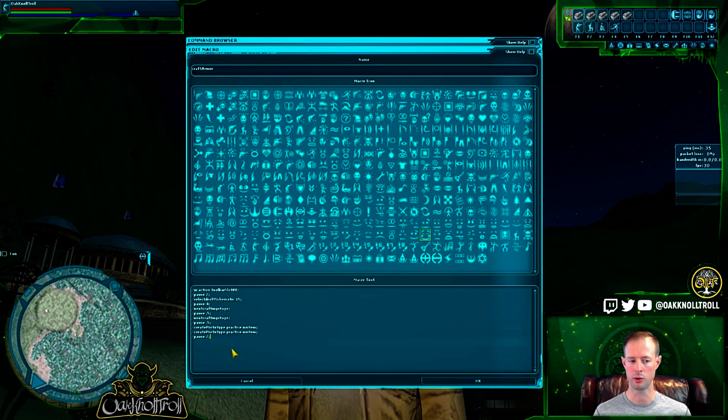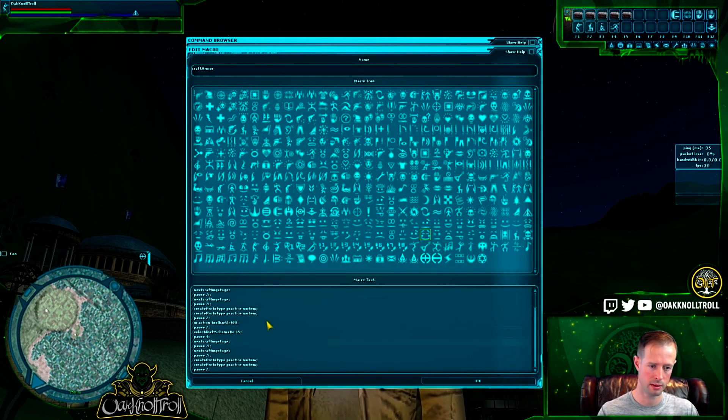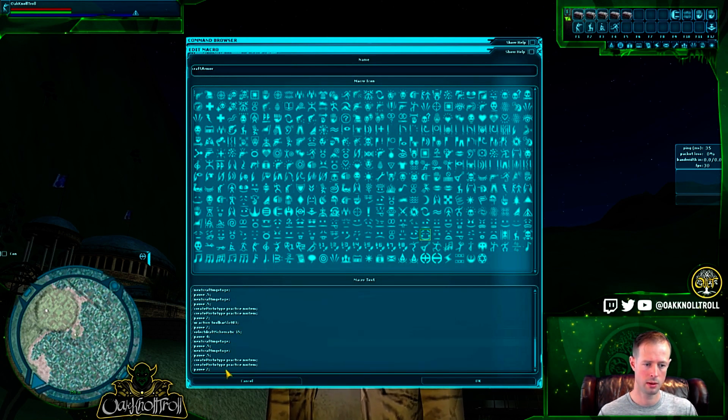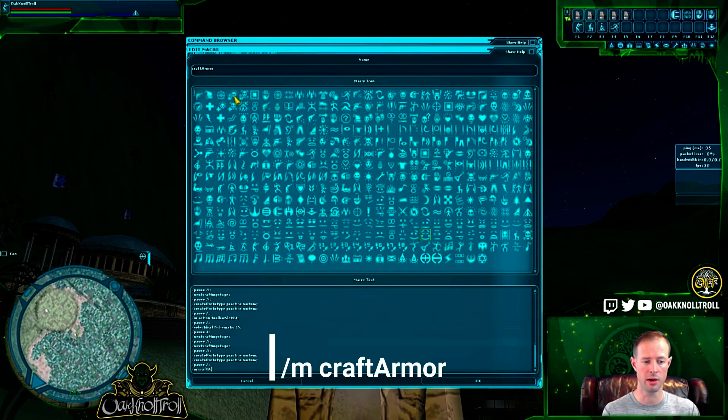The 'practice no item' command at the bottom crafts for XP but does not drop the item in your inventory. If you want the item in your inventory, remove that line. You copy and paste the block, changing the toolbar slot number — zero-zero, zero-one, zero-two, zero-three, zero-four — that's five crafting stations. At the very end, we add recursion by calling the macro again with '/m craftArmor' to loop it. Then assign it to F7.